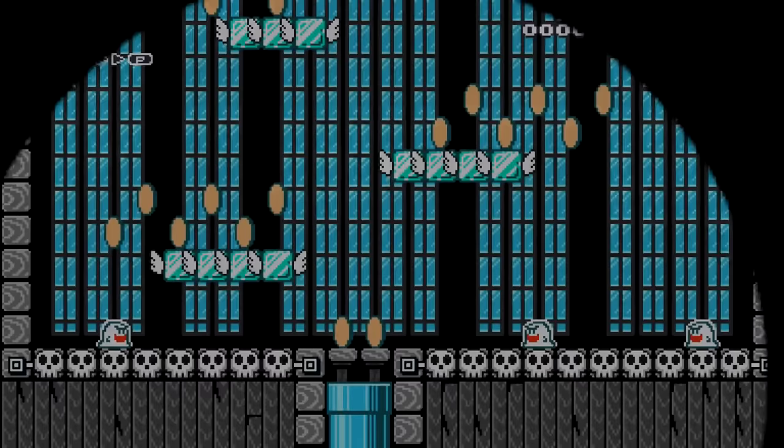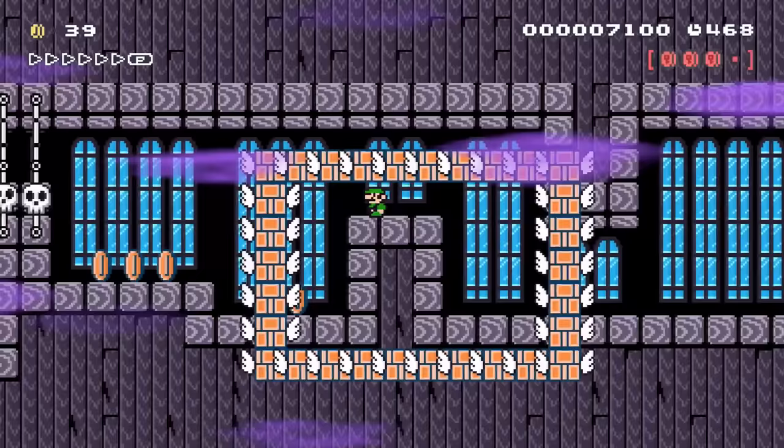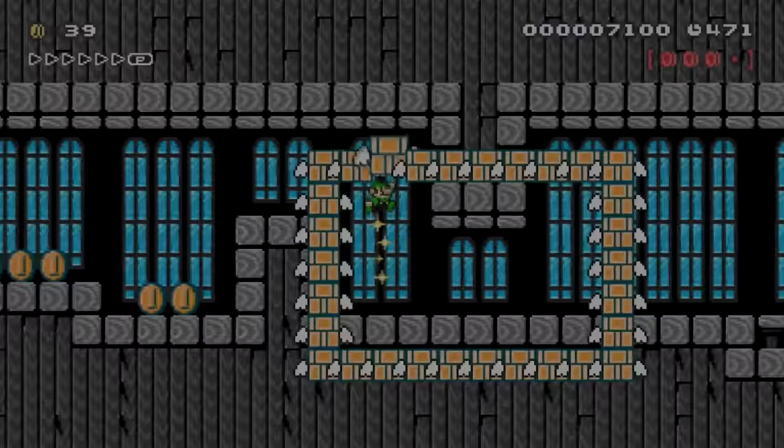Now that the Ghost Gang knows he's here, Luigi doesn't have much time until every being in the mansion is on high alert. He hears the walls creaking as if the mansion itself was preparing to get rid of him. Floating blocks suddenly surround and constrict Luigi. By using brick blocks with wings, he must follow their pathway and avoid being crushed. With careful timing, he makes it through the mansion's first test and breaks free from the block prison.